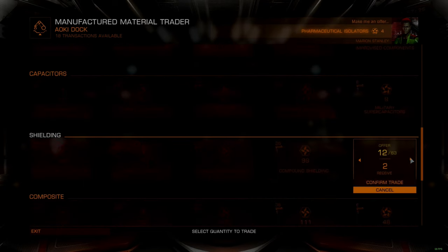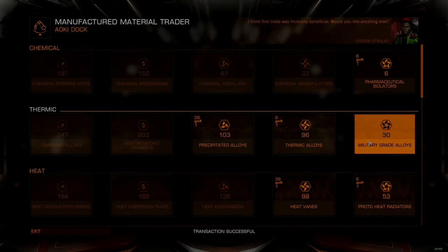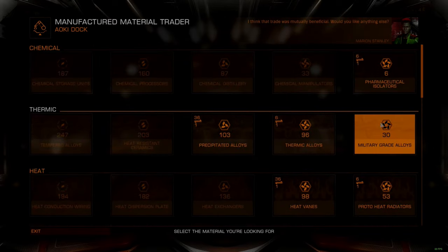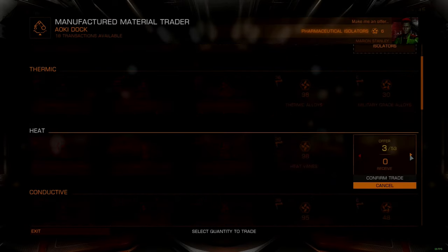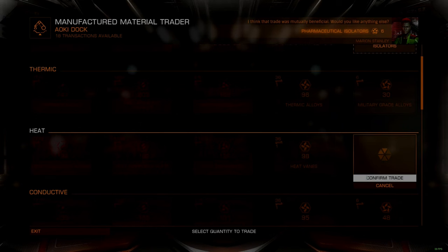The problem is, if you're like me, each one of those modules represents hours of material hunting, trading, engineering, and a lot of long flight hours to get everything sorted out. I almost never sell engineered modules, especially my Grade 5 ones, because I don't want to blow away all that effort if there is even a chance that I can use it later. But in this case, there isn't.